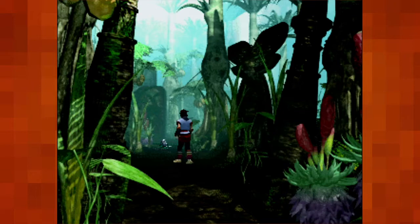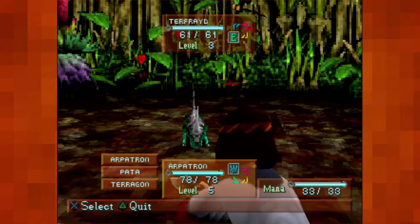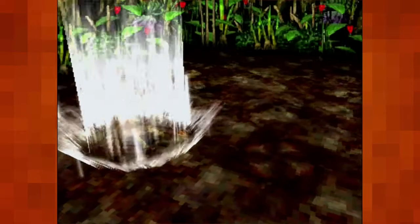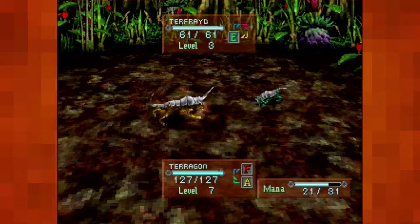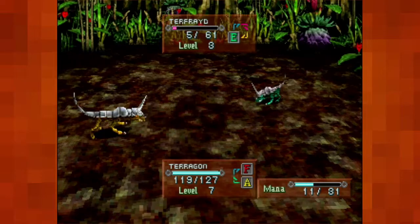I'm learning that if a creature is sleeping, you could theoretically walk around them if they're not blocking a path. It's just another level three one of these. You seem only able to change their names when you fuse them, by the way. I think they get bigger by their level, because looking at Terragon versus Terra Frayed and some of the other critters, he is large.